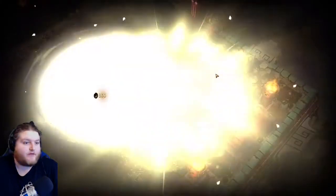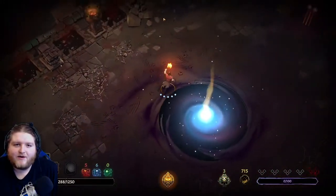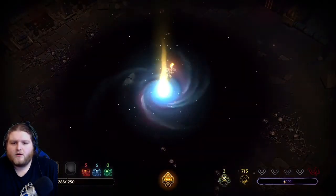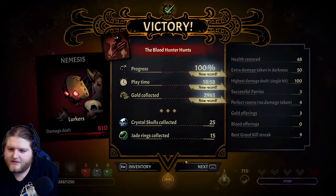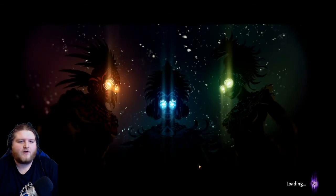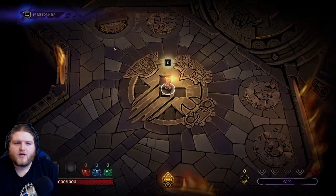I'd say I'm doing pretty good for my first run unless this is like average. Does everybody beat the guy on the first run? Is this it - do I go into the portal? Oh, it reset my corruption! Victory - progress 100%, playtime 18 minutes, gold collected, crystal inventory, health restored, nemesis lurkers. Nice! Next - so now what? I don't have to go to the underworld right because I'm alive. Oh I beat it - I'm in like the Crash Bandicoot warp area!